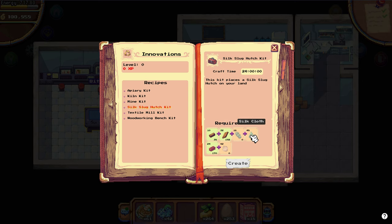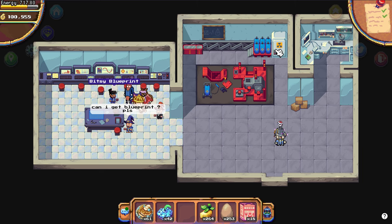Now we see what we need for them — we have a lot of new resources. This will be done in the textile industry, we will see how pretty soon. Plaster, a lot of new resources. Glue has a new recipe. And apiary kit, almost the same: wood beam, planks, rope, cloth, and plaster. Silk Slug requires only bigger bricks. And we have the textile mill.